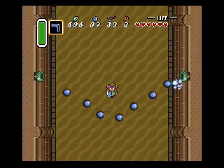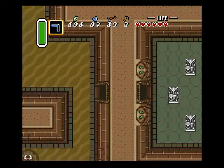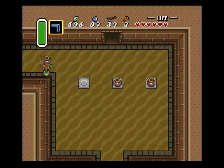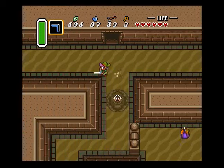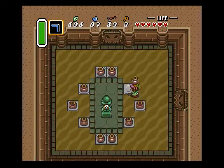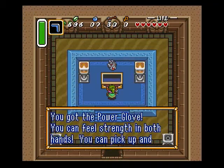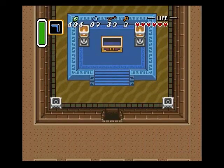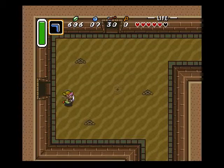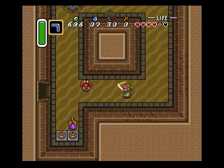This is a pretty short palace, come to think of it — we'll have time to finish it. Okay, backtrack back to where the big treasure chest is. Remember which pot the switch was under, trip it, and you get the power gauntlets. Now you can pick up rocks. Took one right to the back of the head. Go south once you get here — part one of this palace is already done.